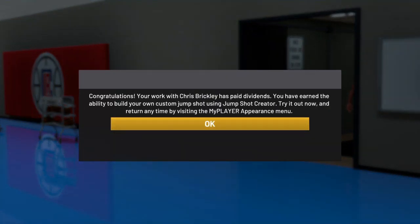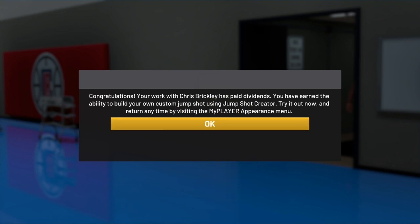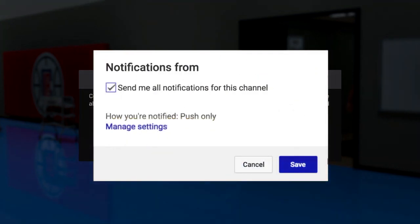As you guys can see at the very end of the workout, this is gonna pop up on the screen, and then immediately you can create your own jump shot. Real quick for anybody still watching - yes, big men can unlock the jump shot creator too, and no, you cannot just sim to November, December, or January to unlock this. That's all for this video - I'll see you on the next one.